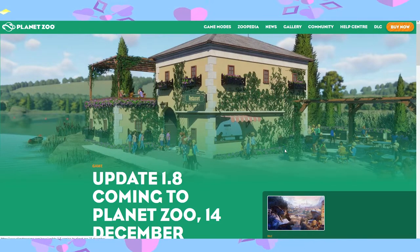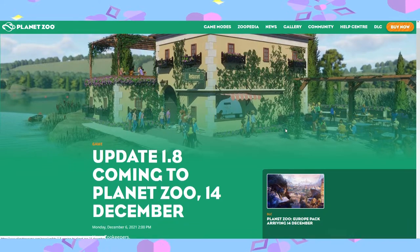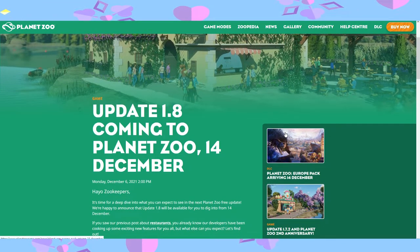In traditional Planet Zoo style, we will be getting a free update alongside the paid DLC. In update 1.8 on December 14th we will be getting restaurants, shop counters, burrows, and animal memorials.